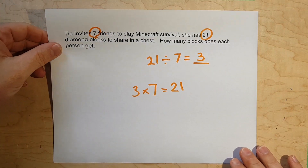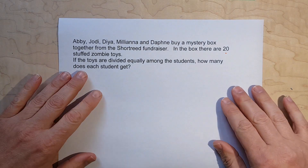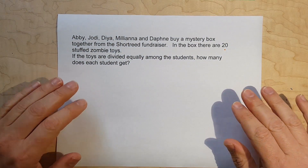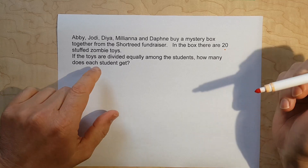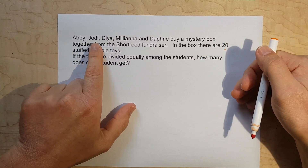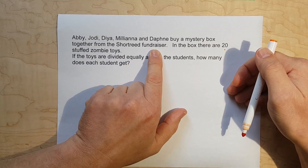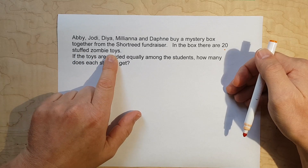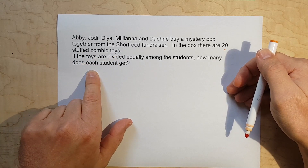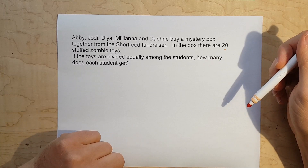Now let's set these aside and try another. Let's look at the important information in this one. Abby, Jody, Dia, Miliana, and Daphne buy a mystery box together from a school fundraiser. In the box there are 20 stuffed zombies. If the toys are divided equally among the students, how many does each student get?